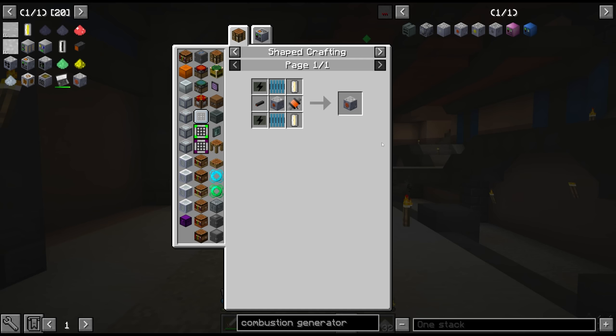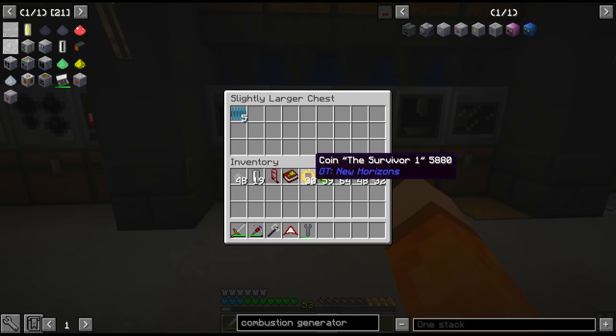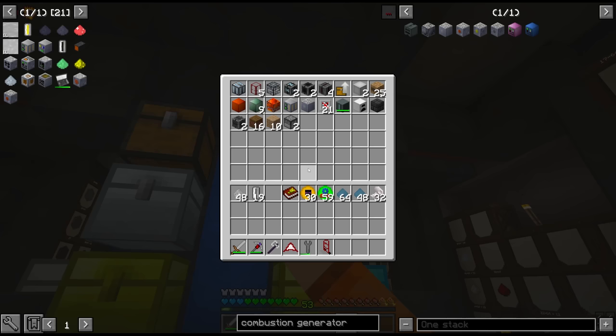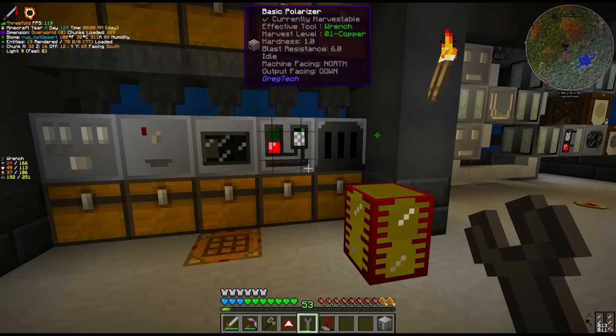That means crafting up the MV energy hatch. The first material we need in a very long list for the energy hatch is going to be some coils - magnetic steel rods and fine aluminium wire gives us medium voltage coils. It might not be a bad idea to craft four of these energy hatches since I'd quite like to double up the blast furnaces in the near future. The second component we need for the hatches is going to be some lubricant, and we still have an LV distillery spare. We can replace the LV extruder with the distillery.